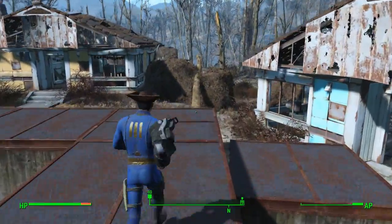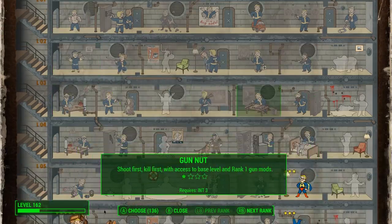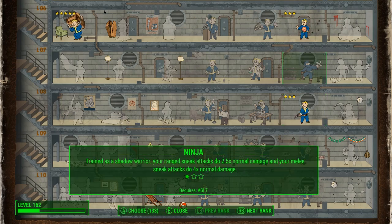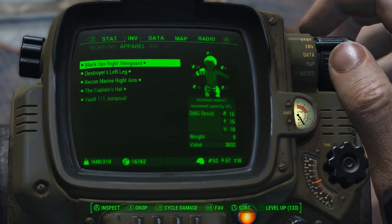Especially on Survival Mode when you can't fast travel, the 40% movement increase adds up to quite a bit. A couple of other beneficial perks: Quick Hands rank 3 gives you an additional 10 action points, the Agility bobblehead gives you another 5 or 10 Agility, and there are a couple of magazines you can grab that give you additional AP.